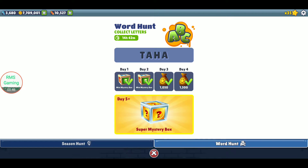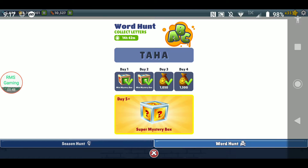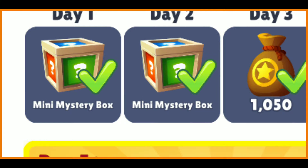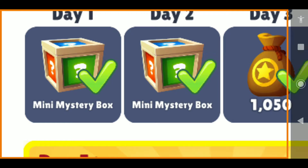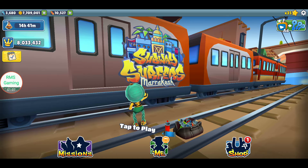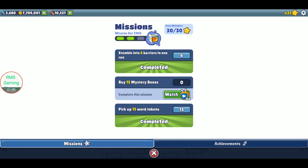The War Hunt we've got is Taha. If we zoom in to the screen, what got updated in Marrakesh 2021 is day one and day two is now a mini mystery box rather than a mystery box. So day one and day two for the War Hunt got updated from mystery box to mini mystery box. So our mission right now is to buy mystery boxes, and this video will be dedicated to opening mystery boxes.